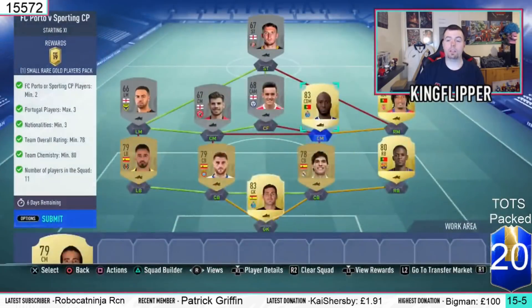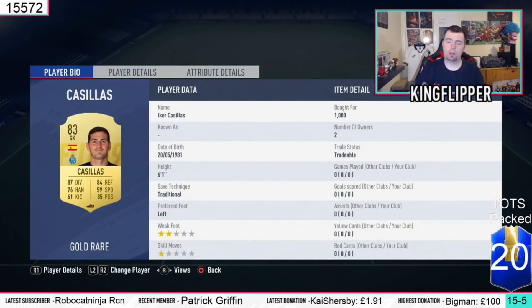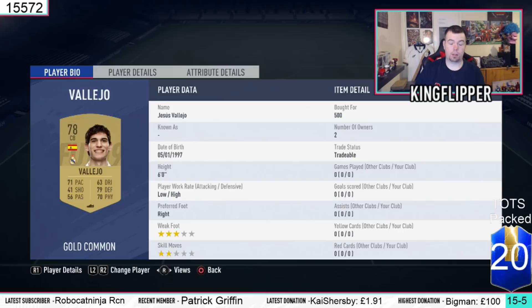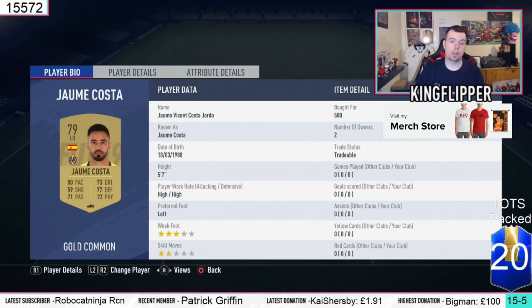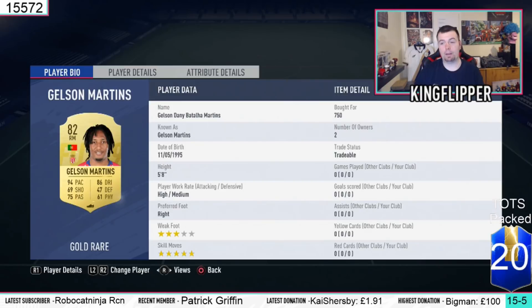We've got Danilo Pereira as the other Porto player. Then we've got Semdo, and Martins for soft links. Then we finish off with Spanish players from La Liga, and English players from English League 3. Casillas is from the Portuguese League at 1,000 coins bid. Semdo is 1,000 coins bid - Portuguese and from La Liga, 80-rated. Valoho is 500 coins bid. David Lopez is 600 coins bid, a bit more expensive probably because he's 79-rated - you might get away with a 77-rated player. Jaime Costa is 500 coins bid, 79-rated left back from La Liga. Galson Martins is 750 coins bid - Portuguese, right mid, from the French League. It's a shame he's not still at La Liga as we'd get more chem.